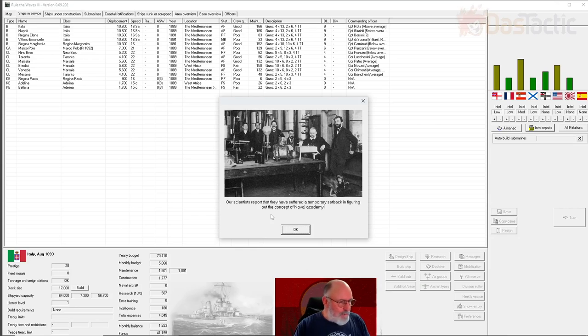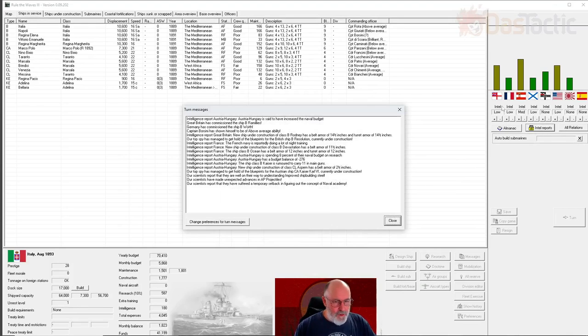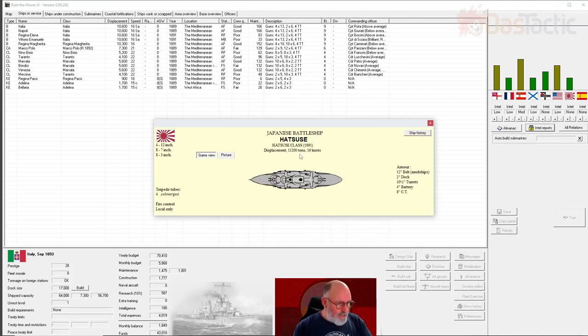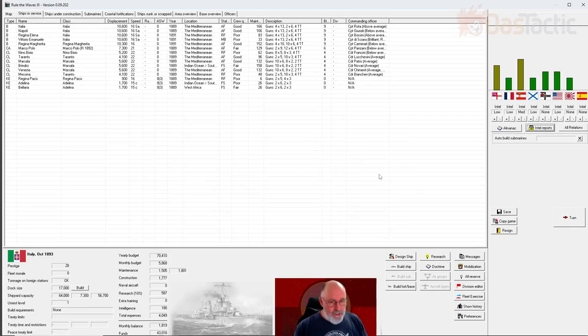One of the interesting things in the game is deciding when to design, because every month we don't design is a month we're falling behind. We better start soon - it will be next episode no matter what. We've suffered a temporary setback figuring out the concept of the naval academy - we are corrupt after all. Got blueprints of the Japanese ship the Hatsususi - 11,200 tons, four 12-inch, 7-inch and 3-inch thick armor. We've now got improved shipbuilding - another weight saving on the hull. It's time to plan the designs.